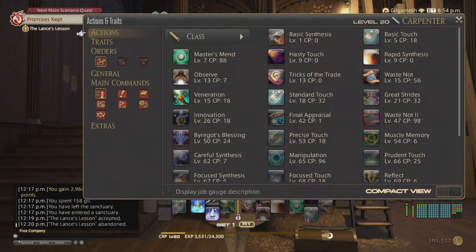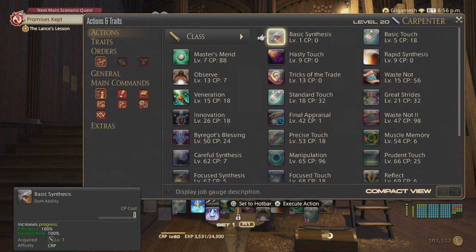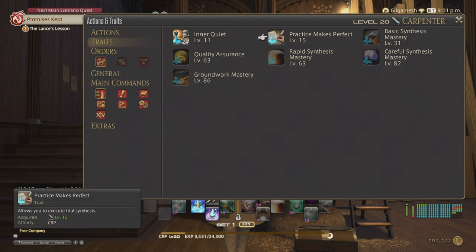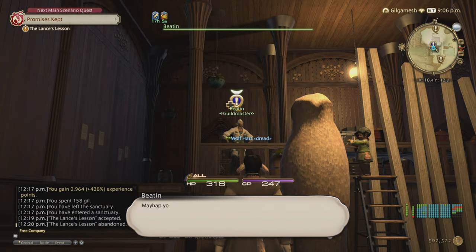At level 18 we get Standard Touch, the first combo ability off Basic Touch. By itself it costs 32 CP with 125% efficiency, but if comboed off Basic Touch it reduces down to 18 CP. At level 20 we get Practice Makes Perfect, which allows you to do trial synthesis — crafting an item without using or losing any materials if you fail. It's basically practice. At level 20 we also start dealing with materia.